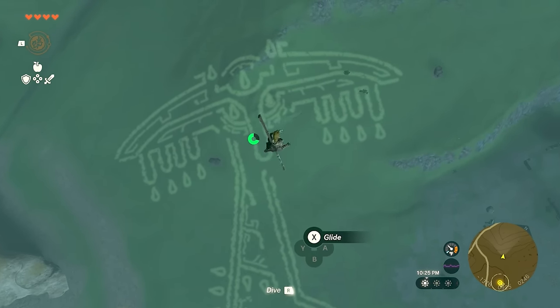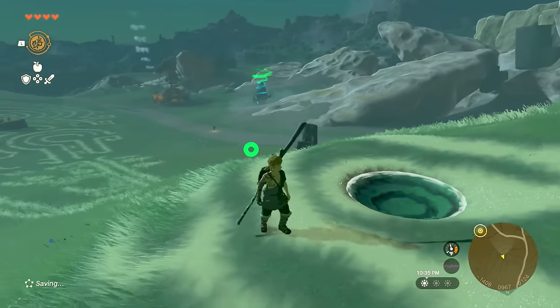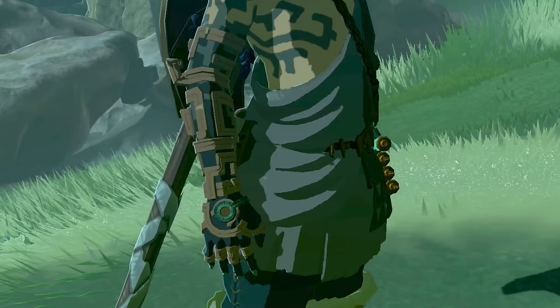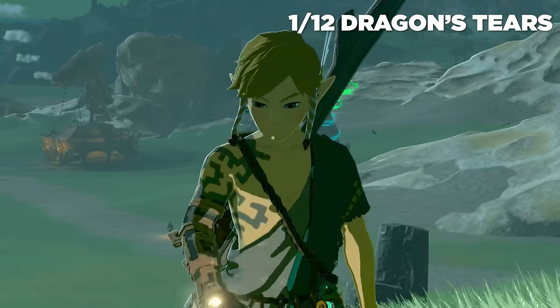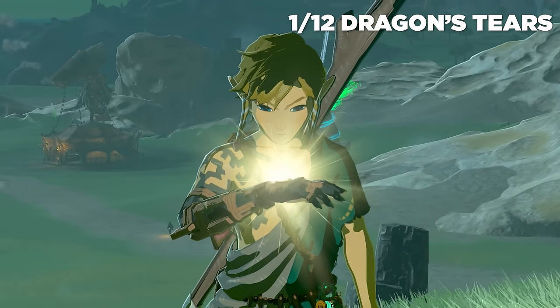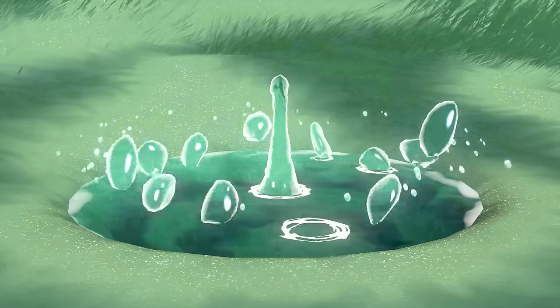Once you go down there and encounter it, interact with it and it's going to trigger a cutscene memory, kind of like the memories from Breath of the Wild. These memories are really cool — they give a lot of backstory on what happened to Zelda. I'm not going to show them; I want you to encounter them in your own game. They're amazing, but you've got to watch them in order.